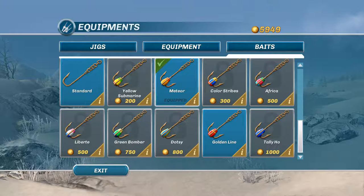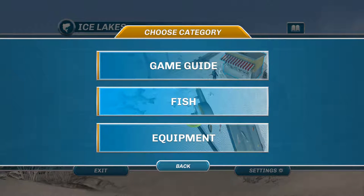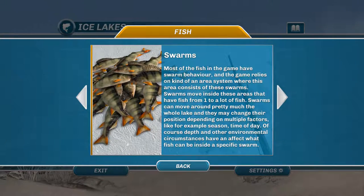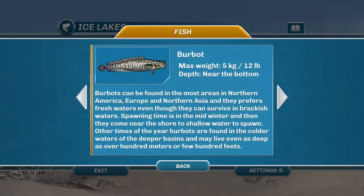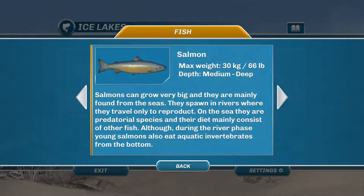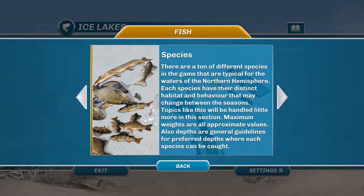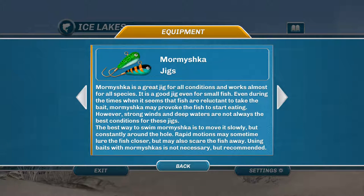This game is a $15 game off of Steam, so it's not high quality, but I really enjoy it — I think it's extremely addicting. Up here you've got a little book at the top by Ice Lakes; click on that and it's got the game guide. It tells you about the different species of fish, how to find them, where to find them. As you can see, there are a lot of different species of fish in here.